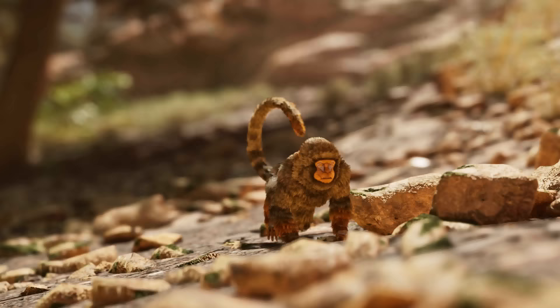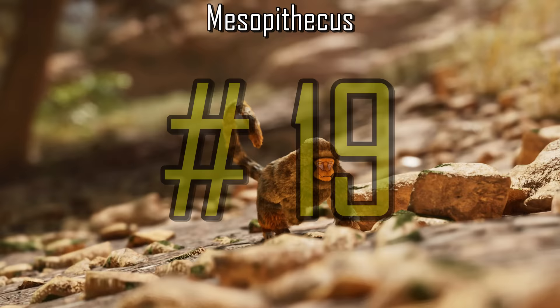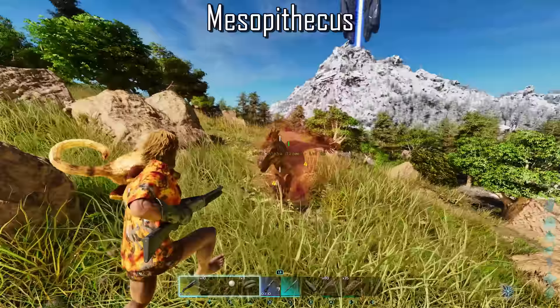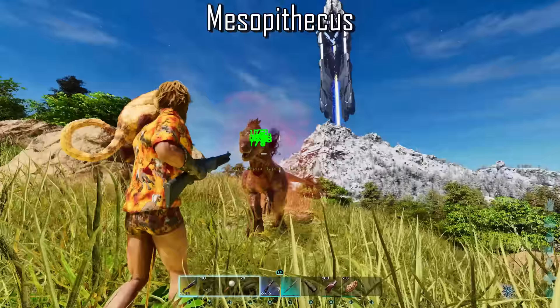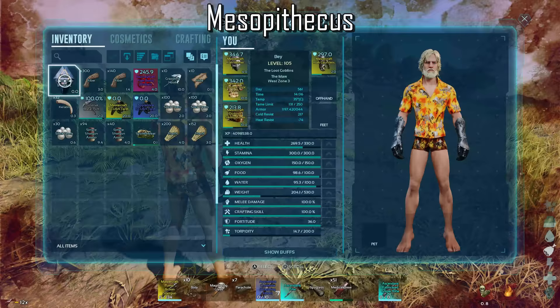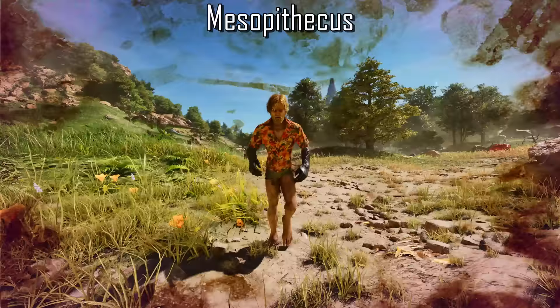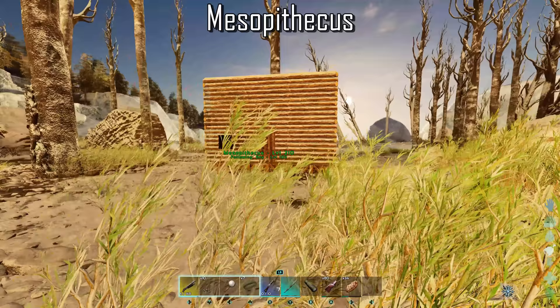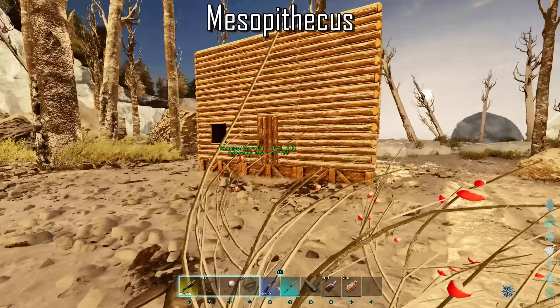The Mesopithecus is the second and final shoulder pet on the list. As a shoulder pet, anything you put inside them will have 50% weight reduction when on your shoulder. Their ability to throw poo from your shoulder can be extremely useful in many scenarios — anything hit by their poop throw will be slowed for 10 seconds. However, when they hit hostile players, not only will they be slowed, but they won't be able to use any healing items for the duration of the debuff. The Mesopithecus also has the unique ability to open thatch and wood doors from the inside — they just need a way in. Whistling to attack target or having them follow you towards the door will allow them to open the door for you.